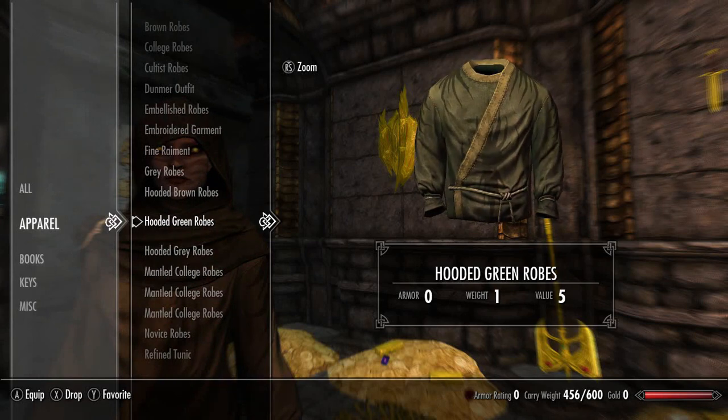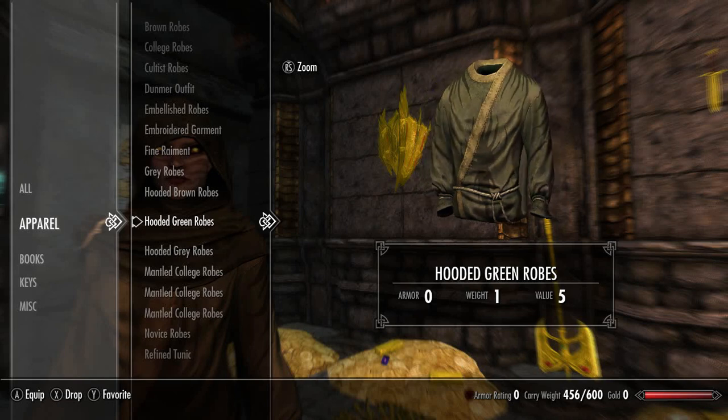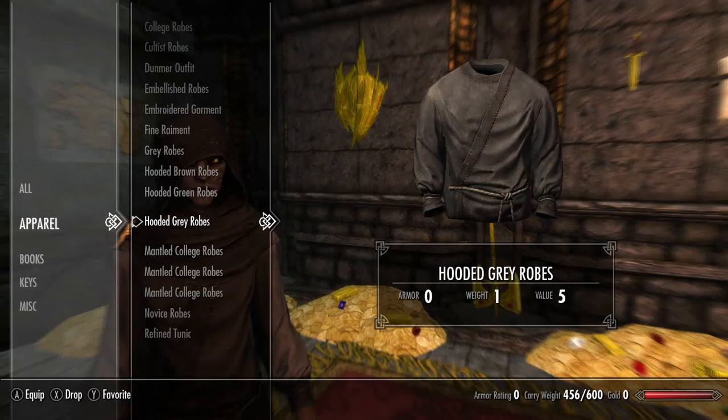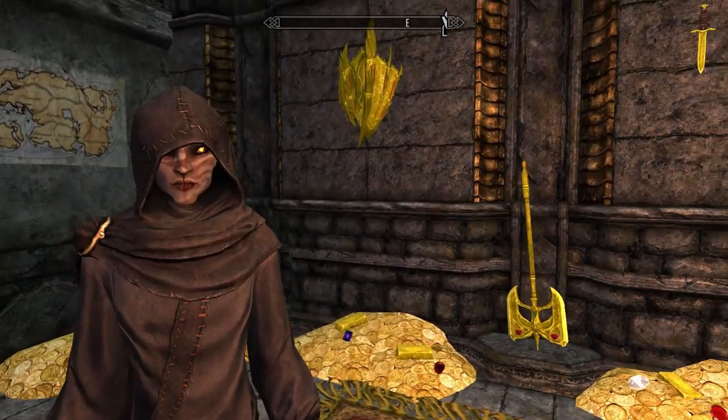Next we have the hooded green robes, which are a little bit different because they have a kind of lightning bolt, darker green pattern or war paint look on them — which is pretty cool. They look like this when equipped on the player. Next we have the hooded grey robes — a grey robe that is hooded.